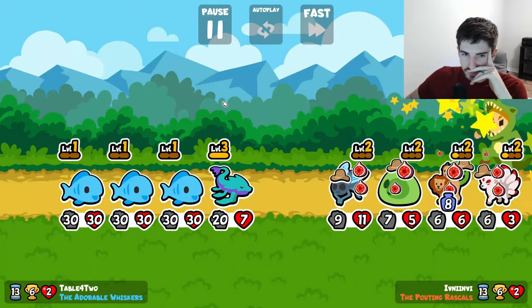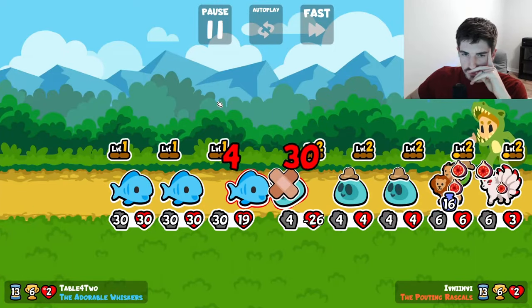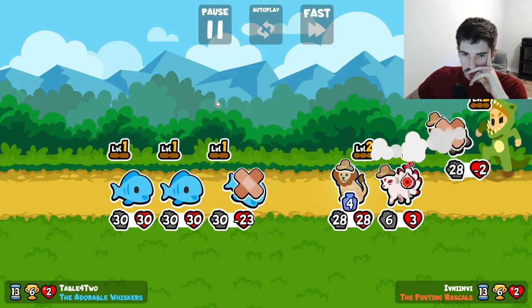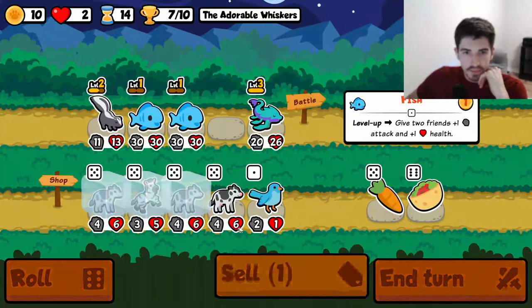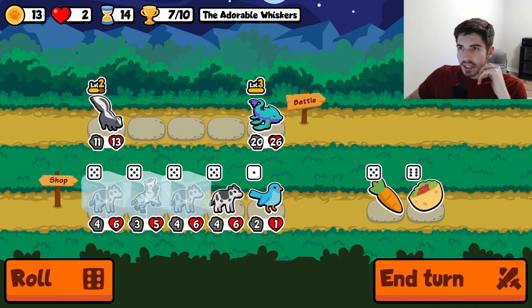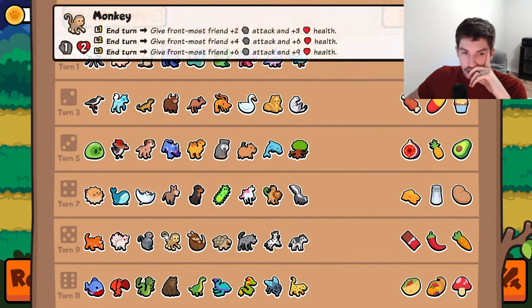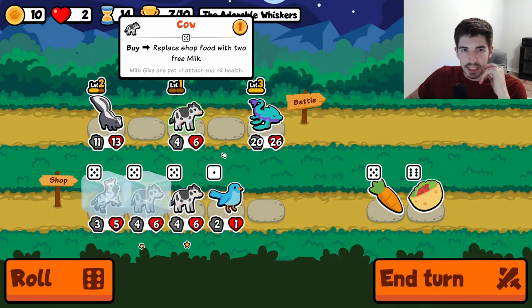Do we have enough? We do — perfect. Not by much, but we got there. Need a little three-gold action. They're probably not going to have just one giant unit, though there are monkeys. Hmm, yeah, that makes me second guess that one.